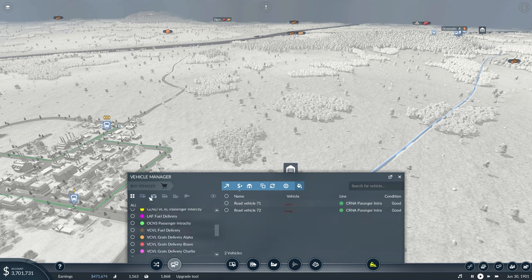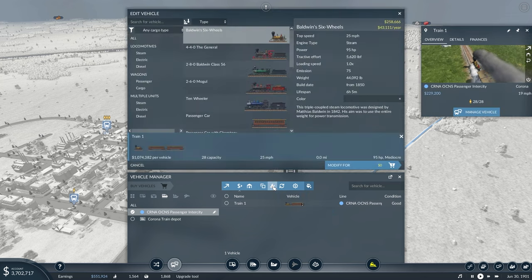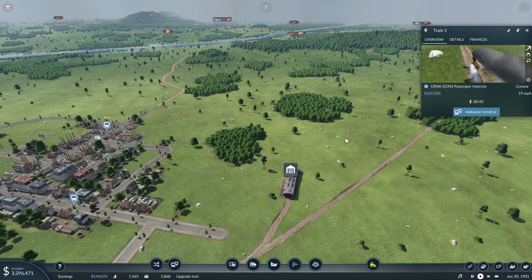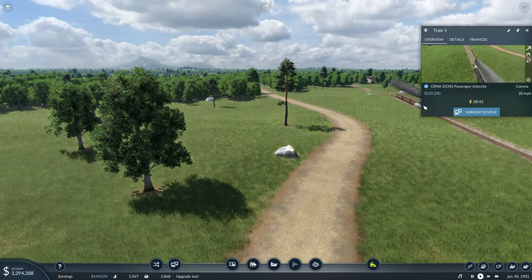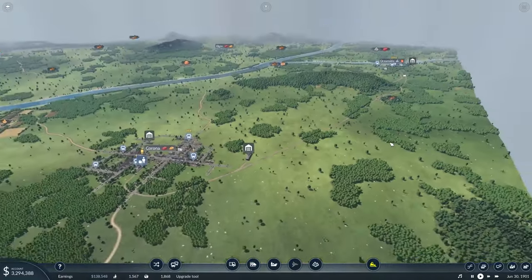We only have one, so we'll do edit and put it on another passenger car. All right, we added a third passenger car on there. Hopefully that'll bring us up to 42 passengers — that'd be nice to get those 42 passengers in.